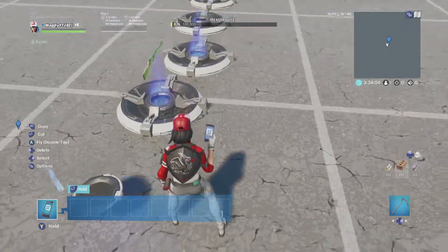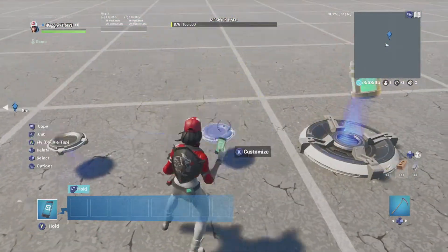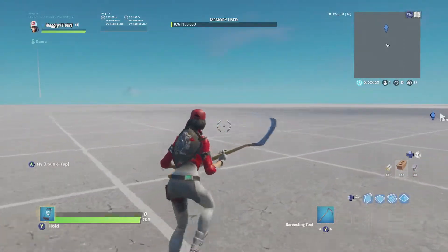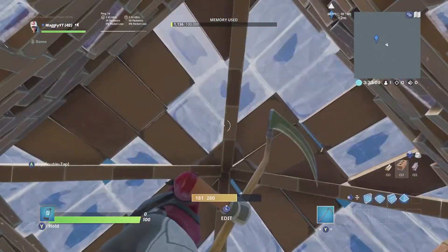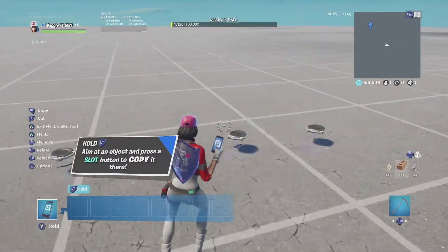And there you have it — you want to do the same thing for all five of these. So now what you want to do is make your box. I've made my box, but you want to make sure that in the part that they're spawning in, there's no floor — just a cone.